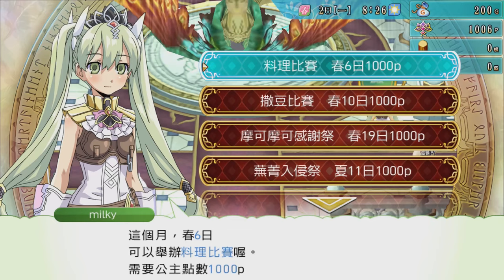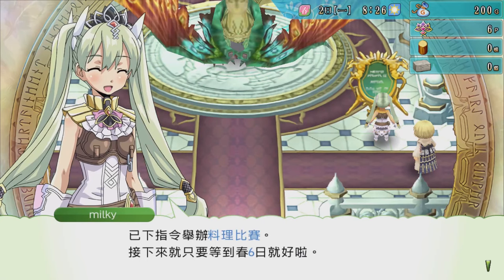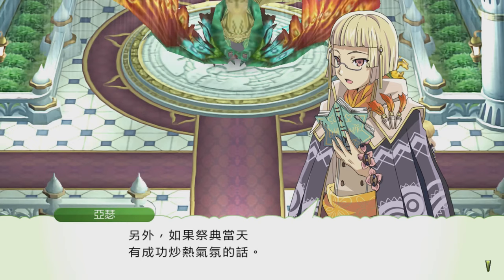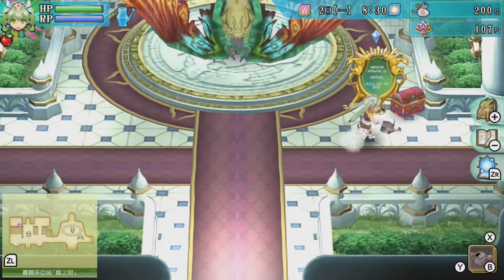Instead of having a set schedule of festivals, in Rune Factory we use our points to schedule them ourselves. The festival options change by season — there's a cooking festival, another one, and a Moco Moco Thanksgiving Festival. I decided to pick the cooking festival since it'll happen soon — we're at Spring 6 right now. Hopefully we can join it! I wonder if we can win the cooking festival in the first year — it's probably going to be really hard.